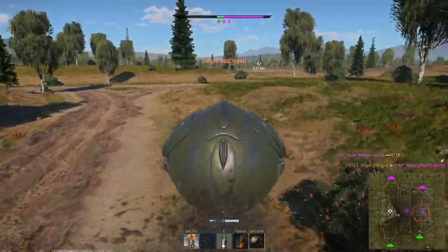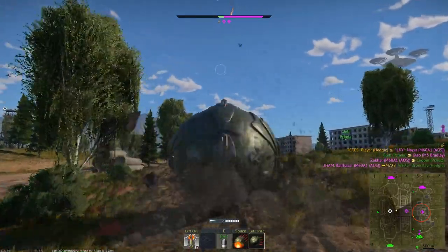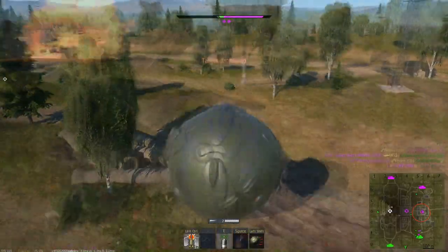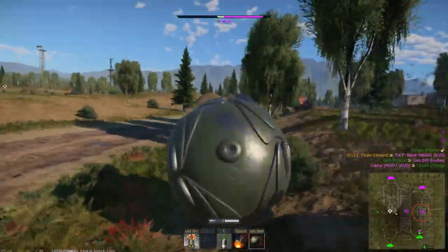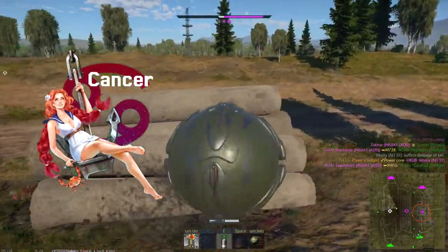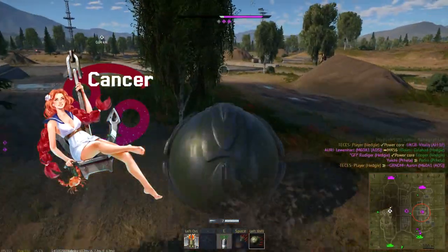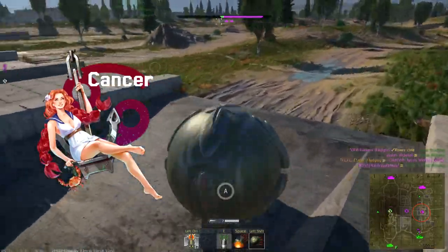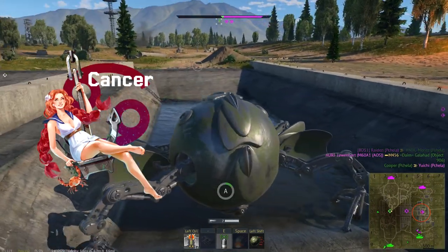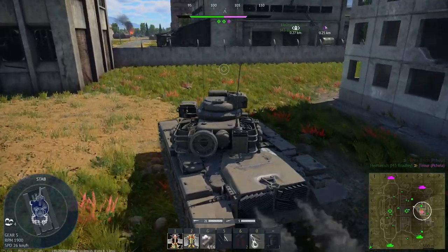There were also a bunch of decals added. You have the Battle Pass ones: the Royal 22nd Regiment and the Chinese 112th Mechanized Infantry, both part of the Battle Pass. Then there's also the Indian Mechanized Infantry Regiment and the US 5th Infantry Regiment. There's also a Zodiac decal for Cancer — basically a pin-up of Cancer. I'm technically a Cancer myself, so I'm looking forward to trying to get it. These insignias are always nice to have, though they can be hard to collect since they bring them out pretty much every Battle Pass.